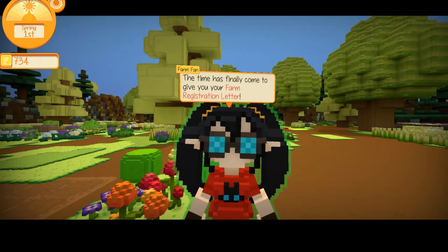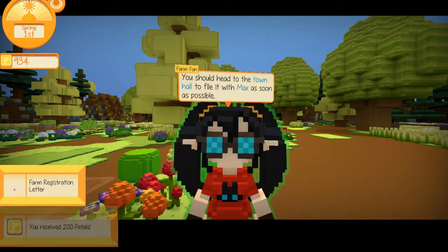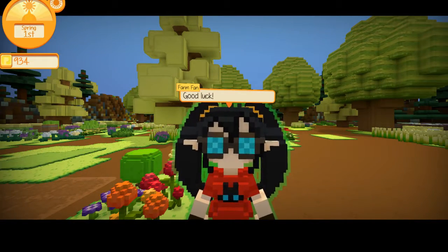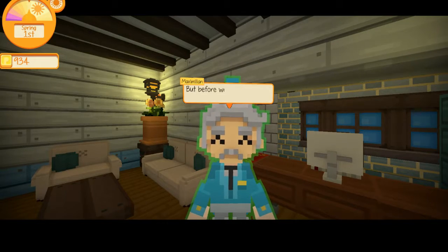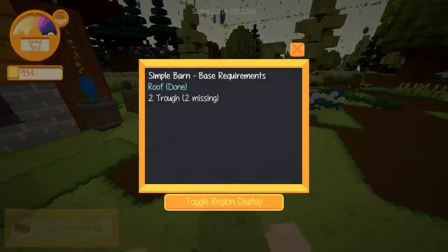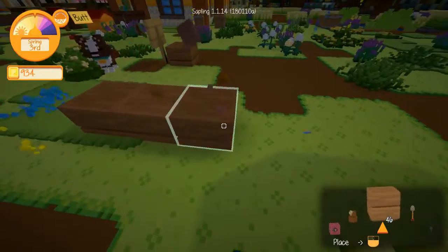Next up we get to register for a farming license. For this whole time we've been illegally working a farm! After that big reveal, the Farm Fan is done teaching us. When getting the license from the mayor, he'll say you can get some cows if you build a barn first. The barn only really needs to be a roof and two troughs, but might as well get creative and make an actual structure.